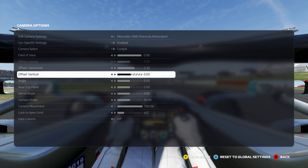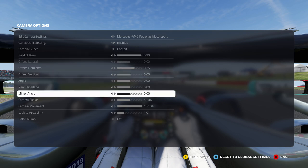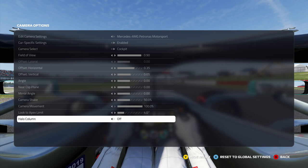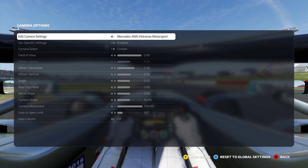But the big one for me is the field of view and the horizontal offset — just moving those so you move backwards a little bit in your position in the car, just so you can see the wing mirrors. You can also turn the halo on and off here as well, and as I said, you can do it for an individual car or have it as a global setting. On old Formula One games, on some cars you could see the mirrors and on some you couldn't, and that always restricted what team I chose. It always really annoyed me that on Mercedes you cannot see the mirrors. So this has made the game a lot better for me — I want to drive for Mercedes and now I can see what's behind me.